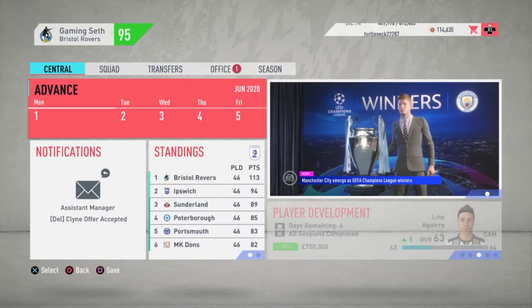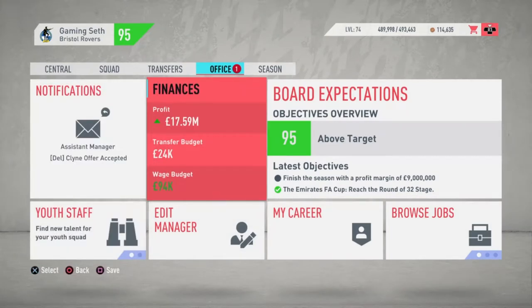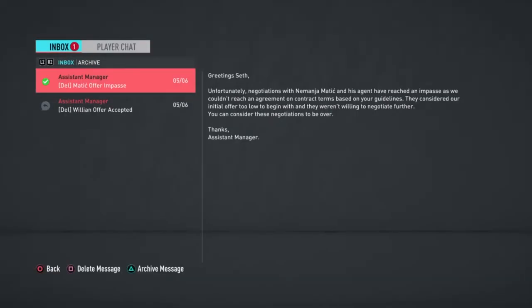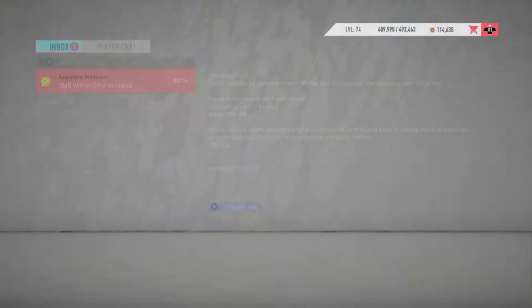I wanted to show y'all my finances so that you know I'm not just using the cheat of getting a takeover and buying up all of the players that I can. In my career mode, you can see I have a wage budget of 94,000 and a transfer budget of just under 24,000 pounds. When you sign contract expiry players, they do not eat into that budget.